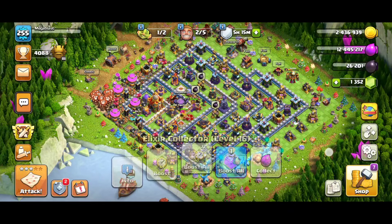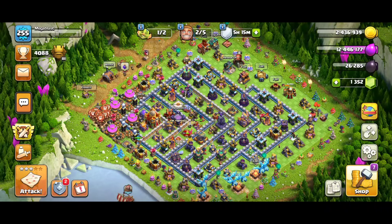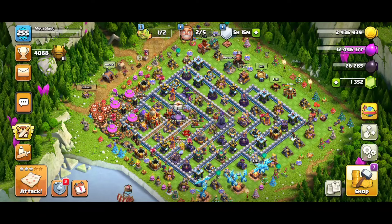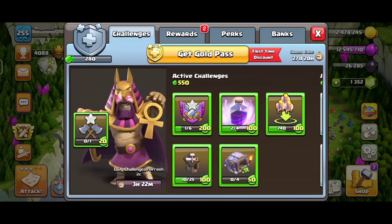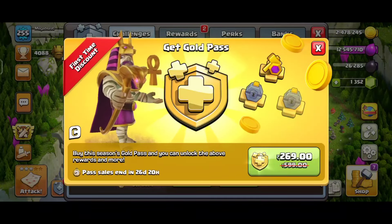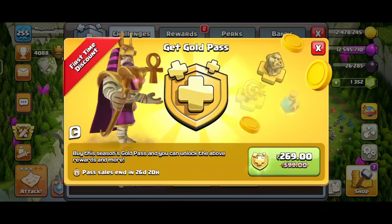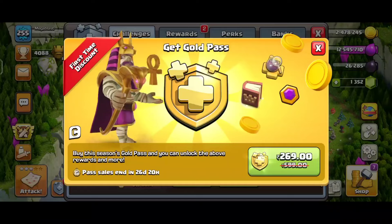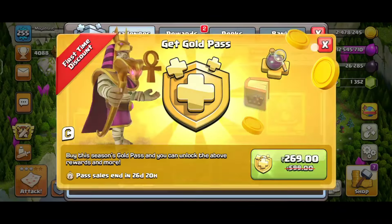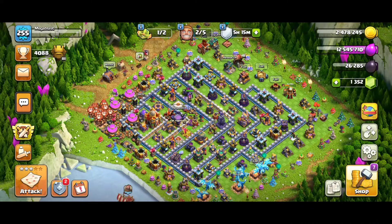Hi guys, welcome back to AngelFallzz Gaming. In this video I'm going to tell you about a new offer that is available — don't miss out on this offer. Those who have a PC, try to get this offer. We can get the Gold Pass without spending any money. You can see that this ID — I didn't buy the Gold Pass. I have to spend 269 rupees for this ID for buying the Gold Pass, because I never bought any Gold Pass for this ID. That's why I'm getting this Gold Pass for 269 rupees, but I'm going to buy it with zero rupees.